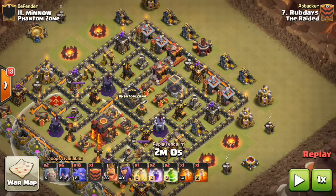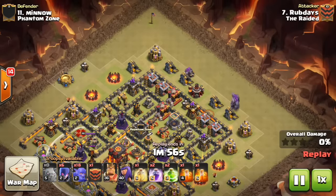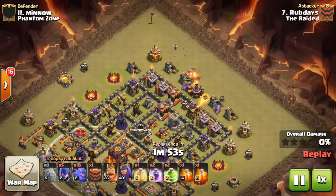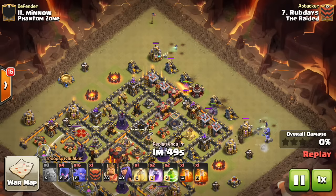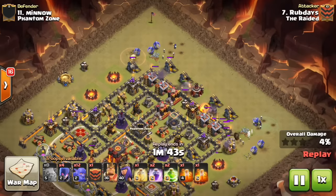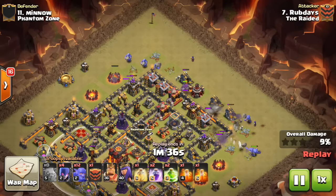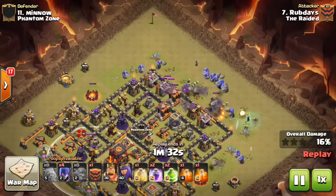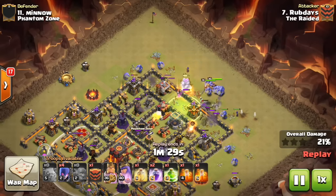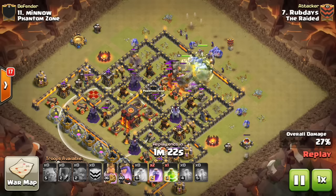This is a pretty leveled-up base, so if someone makes the mistake of giving you a compacted base you can access like this, it's a really nice strategy for it. He starts between one and two o'clock with the golems, puts his witches down to create a funnel, and he's got his bowlers pushing everything toward about a one-thirty entry on the base. He gets all the bowlers down, then gets the jump down. With the funnel created, he puts his heroes down with CC bowlers — a lot of stuff coming out — and gets the poison down.